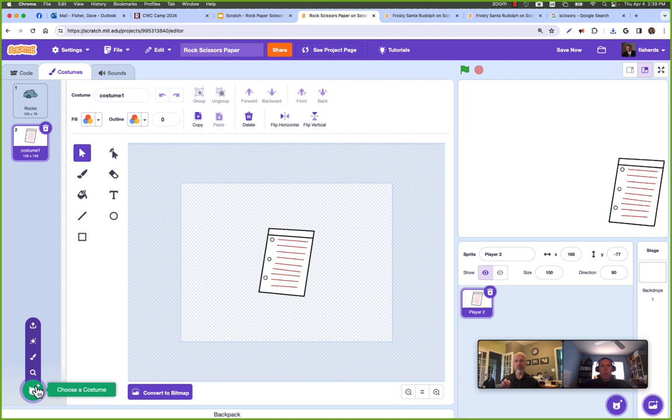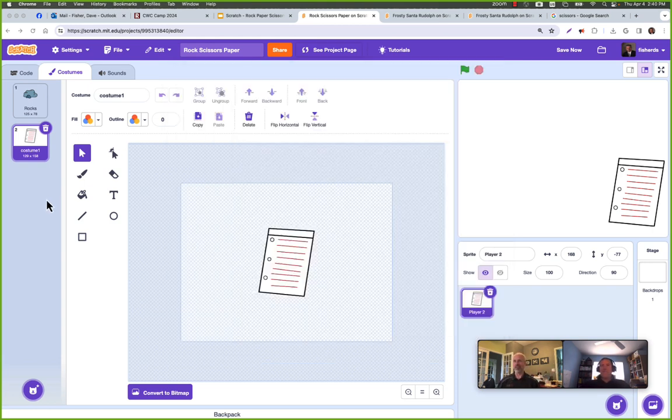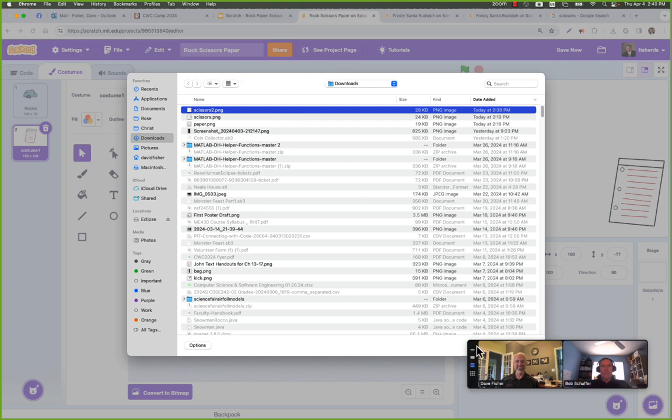After finding your image, make sure it's a .png, then bring it in. When you change the extension, your computer will warn you — on Mac it says keep it as .webp or proceed anyway; choose 'use' to proceed. On Windows it will ask something similar. My scissors image came in — a little big, but you can resize it. If it comes in as a raster image you can click 'Convert to vector' and then your tools look clean again.